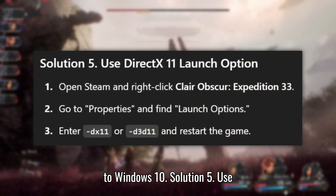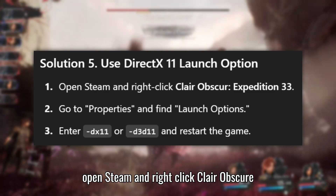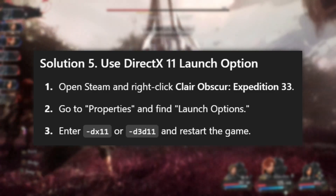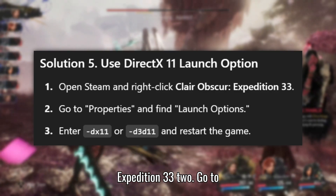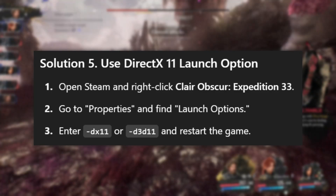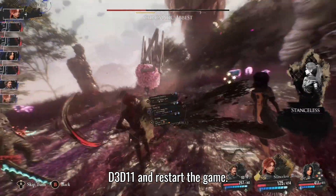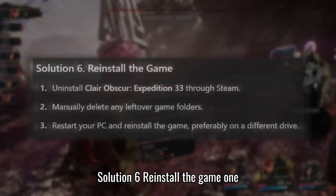Solution 5: Use the DirectX 11 launch option. Open Steam and right-click Clair Obscur: Expedition 33. Go to Properties and find Launch Options. Enter "-dx11" or "-d3d11" and restart the game.